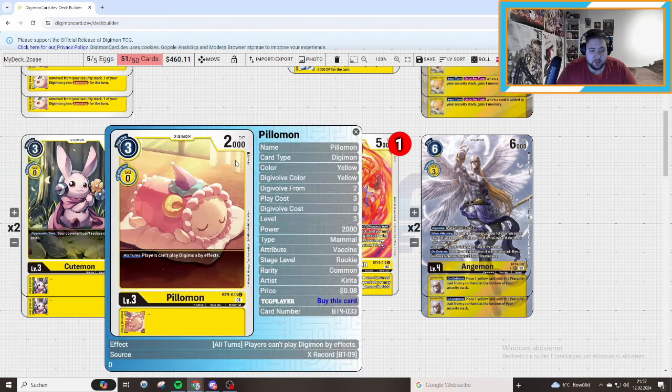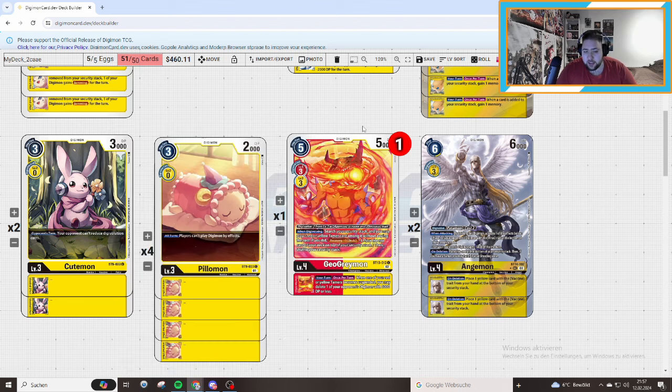What we really want is to stop players from playing Digimon by effects, because Bloomlord, Morn, Anubismon, and Leviamon are all threats we need protection against. So this is the White — 4 of Geograymon. I don't need to explain why we play this card; it's pretty broken. This is a one-of.